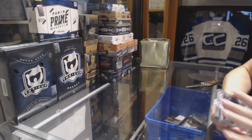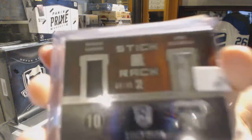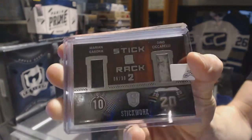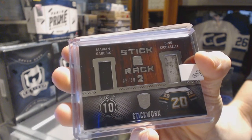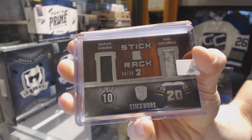We've got a stick rack dual silver, number 6 of 30 — Marion Gabrick and Dino Cicerelli.